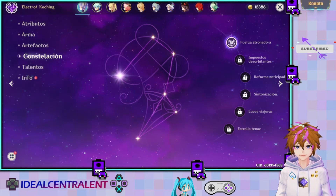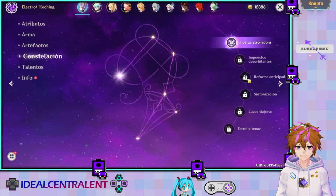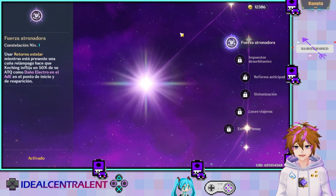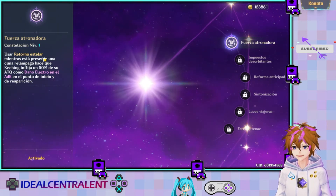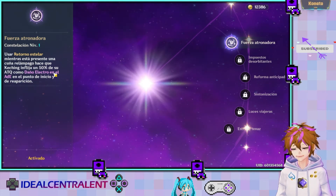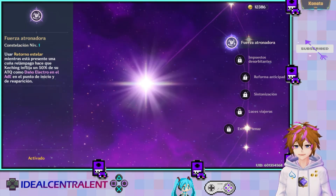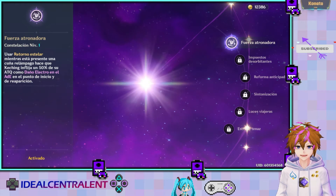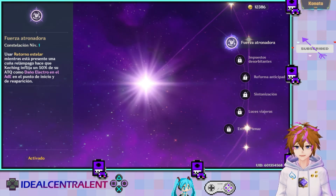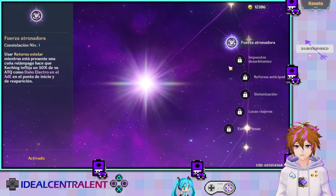Si ya tienes más de una constelación, te recomiendo la electro. ¿Por qué? La primera constelación de Keqing — Fuerza Atornadora — es que al usar Retorno Estelar mientras esté presente una cuña de relámpago, que es el Shuriken, va a infligir un 50% de su ataque. Al lanzar el Shuriken, ahora ya le estás infligiendo daño con él, y cuando te teletransportas, pues ya haces el daño adicional.